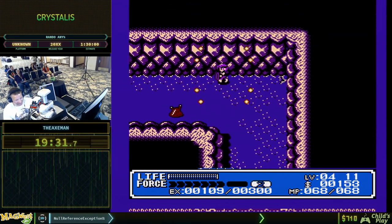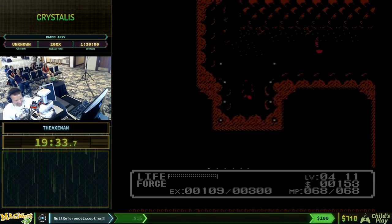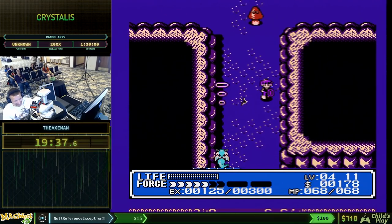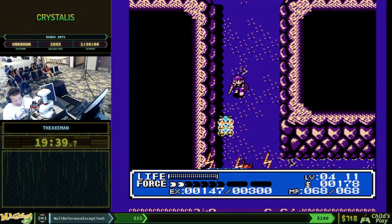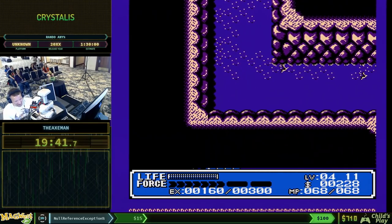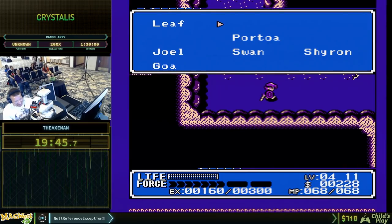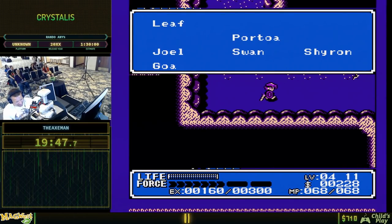Gas Mask. In order to get to that swamp area I need to be able to reach Bryn Mare, which I need the Fire Sword for. So we're at a dead end — we're going to go back to Goa.